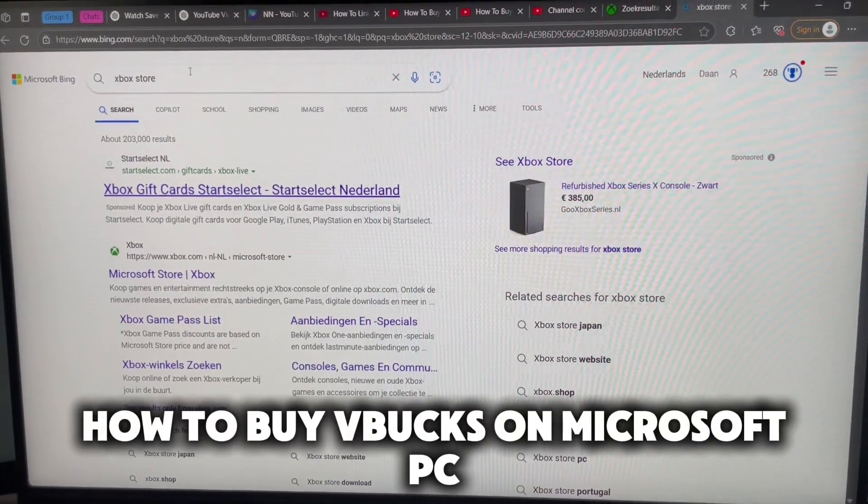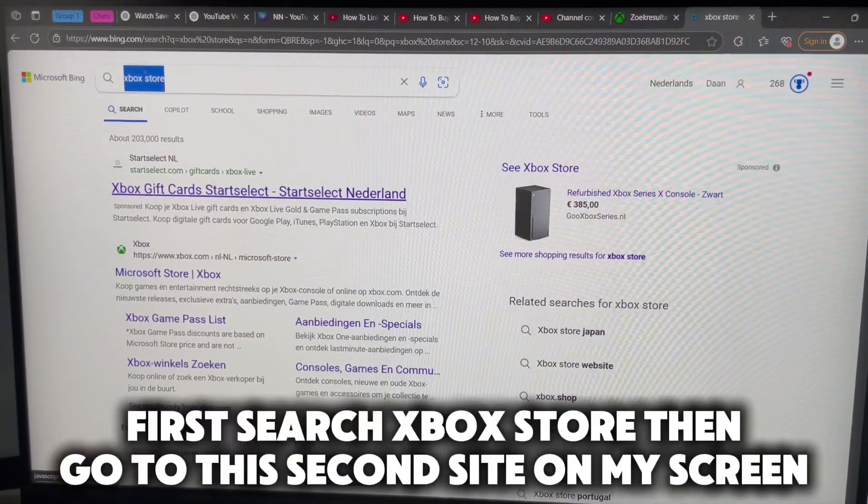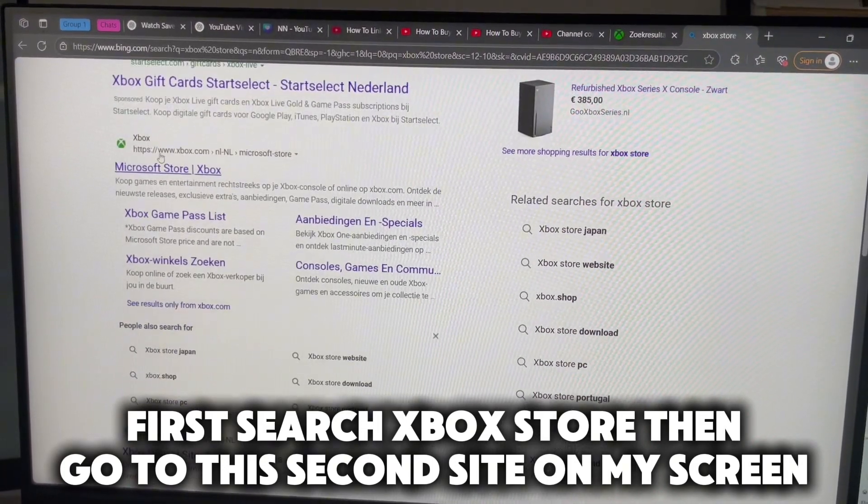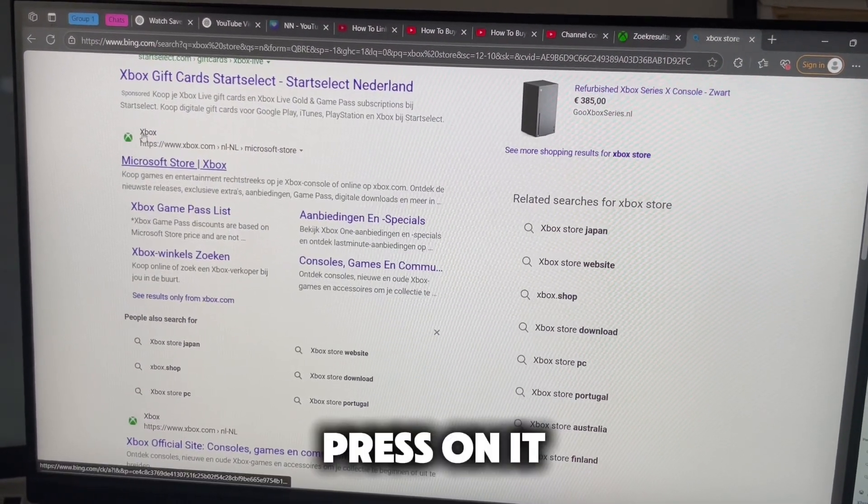How to buy V-Bucks on Microsoft PC. First, search Xbox Store, then go to the second site on my screen. Press on it.